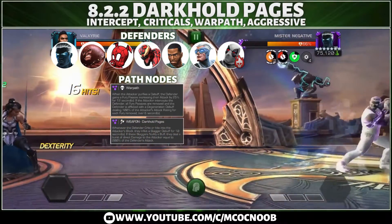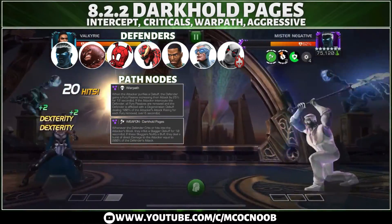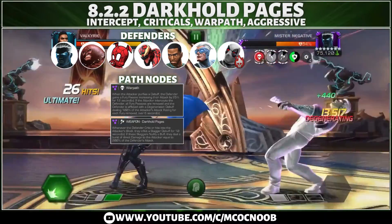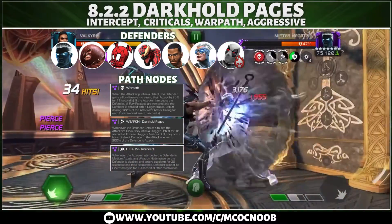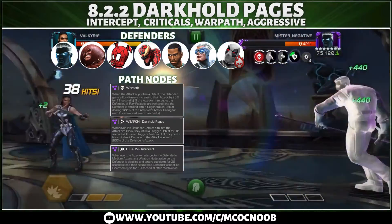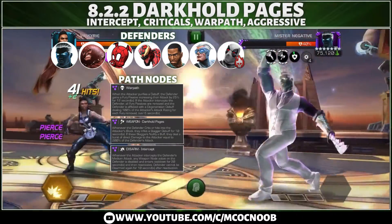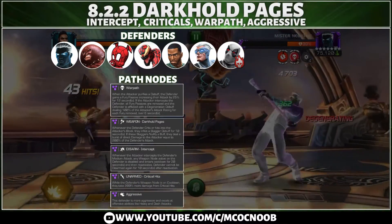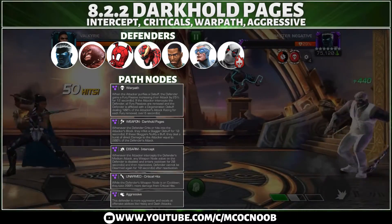The next node is Weapon Dark Hold Pages: whenever the defender crits into your block, they inflict a stagger on you, and if that buff is nullified you take 200 extra damage. Right off the bat, use champions that are stagger and buff immune. To remove the weapon you just need to intercept — that removes it and you don't have to worry about staggers at all. While the defender is unarmed, they take 200 extra damage from criticals. The defenders will also be very aggressive and keep dashing into you instead of blocking.